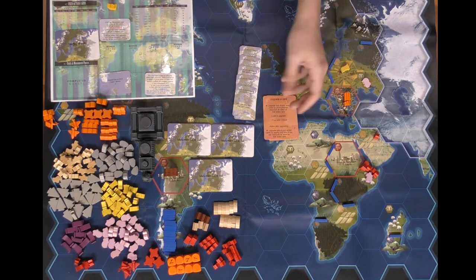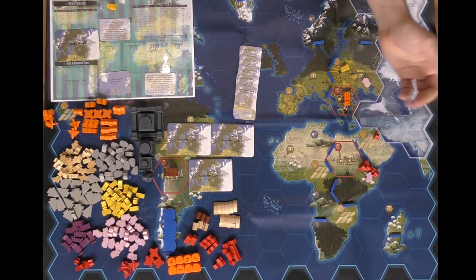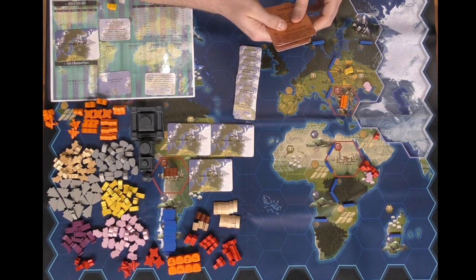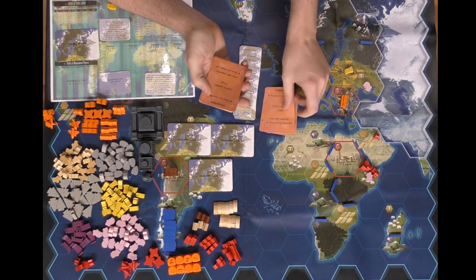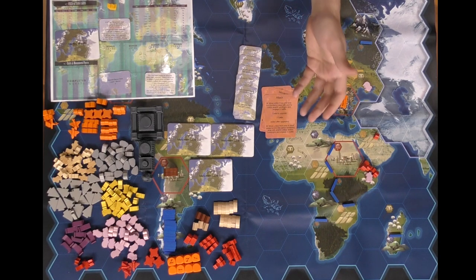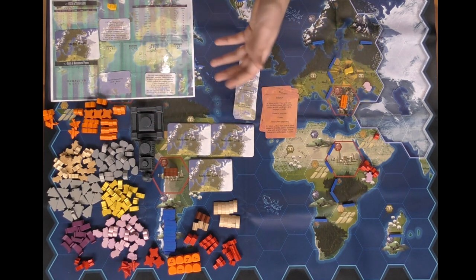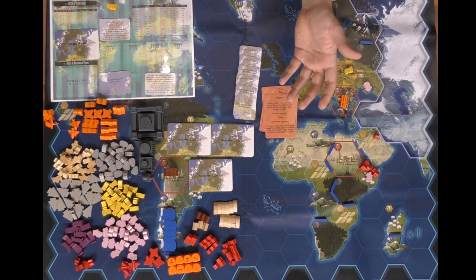To upgrade a card, pay the listed upgrade cost — for example two cattle, one metal, or one cattle plus one metal — then flip it over. To have resources, workers must be on locations that have resources. Right now we control one cattle, and with orange we could control one food and one cattle. To attack, play the attack card with a unit adjacent to an enemy unit, then roll dice based on your power level. Workers have no power unless armed; soldiers have a set power amount.